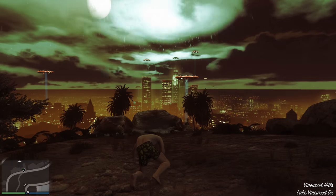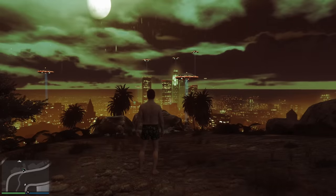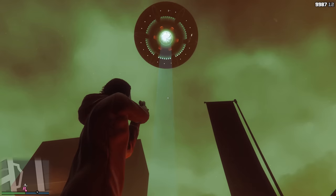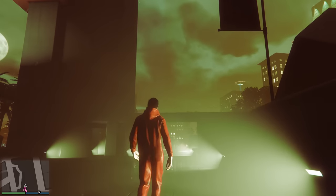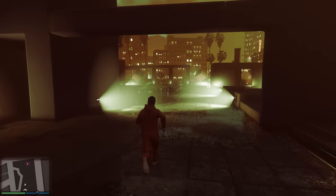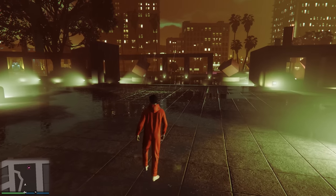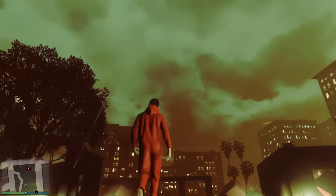Halloween is in full swing in GTA Online with the return of all the different UFOs you can find around the map. Just like last year you are able to walk up to any of these UFOs and get abducted, but this time around there's actually a special something that you have a chance of getting into, which is of course the following cutscene.